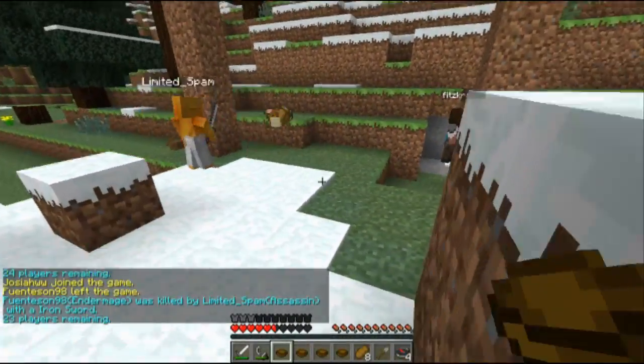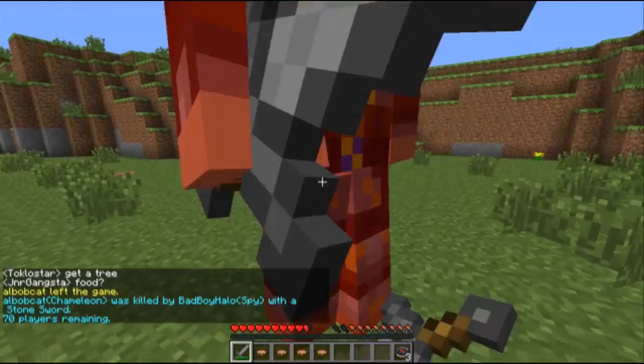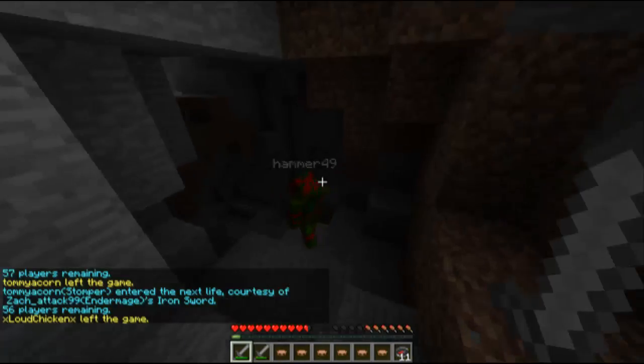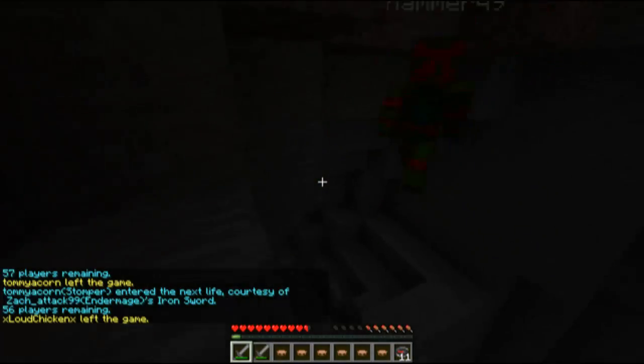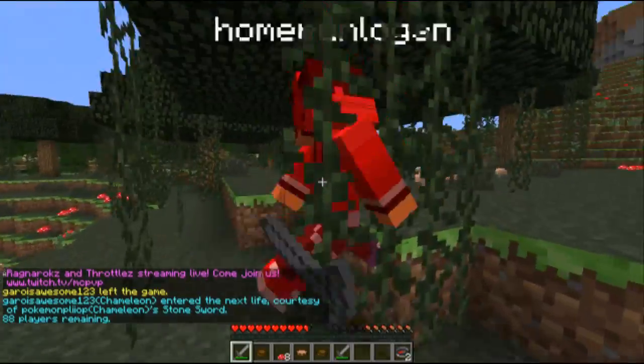You'll be alerted to players and what they are. If a chameleon starts moving towards you, you'll get a little message saying hey, there's a chameleon coming at you and he's this many blocks away from you. And that is a big help when you're playing the game because it helps keep you from being surprise attacked.